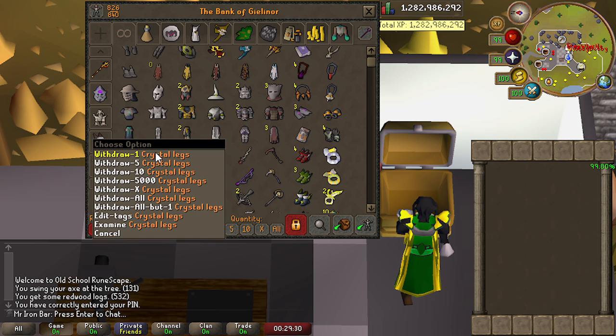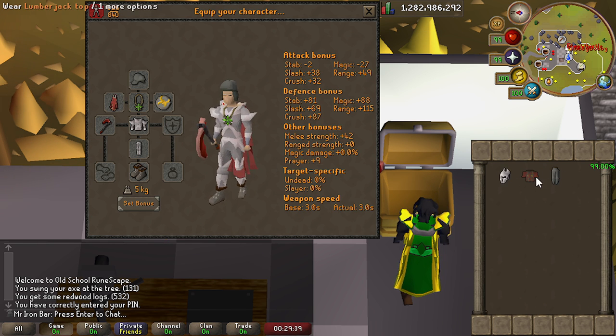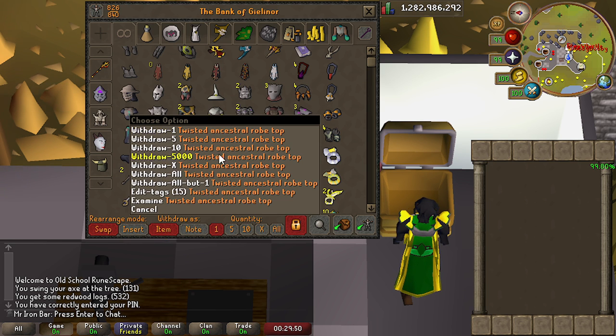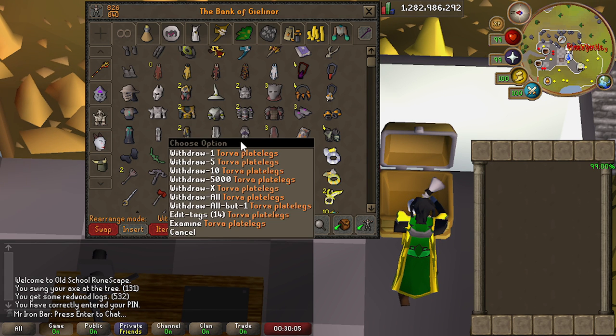And the Crystal Armor set — this got a recolor recently so you can change it to eight different colors. I went with a silver style because black was a weird combo — the gray and dark was not my taste. And of course full Masori. We worked our ass off for this one. Best-in-slot range. And the Ancestral, which was from a while ago. Twisted Kit as well. And of course full Torva from within the last 365 days of grinding for it — this leg took so long to get. I went two and a half to three times dry for this. And of course Inquisitor from many many years ago. Pre-Phosani.